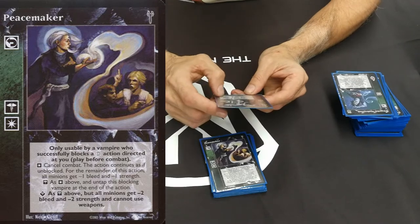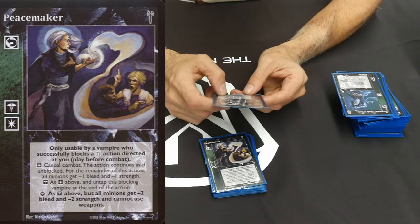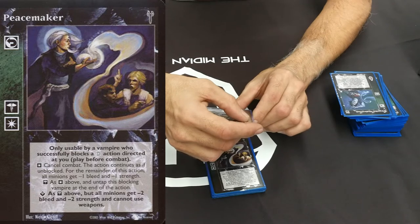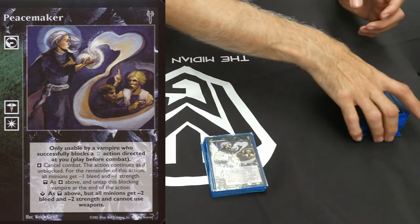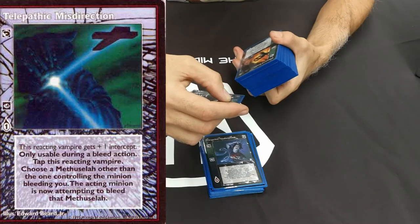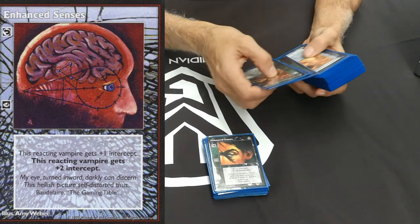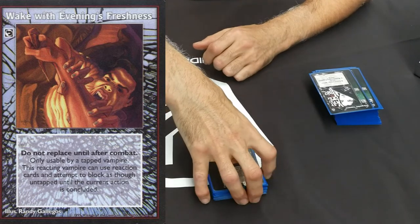Peacemaker cancels combat and the action continues as if unblocked, and it untaps the blocking vampire at the end of the action. As above, but all minions get minus one bleed and minus one strength and cannot use weapons - how fantastic is that! So they come along, block, you cancel the combat, untap yourself, and at the superior level they get minus one strength and minus one bleed. Telepathic Misdirection - I had four of these. If you're being bled, it costs you a blood but the minion is now attempting to bleed another Methuselah instead. Enhanced Sensors allowed me to intercept someone coming through with high stealth.